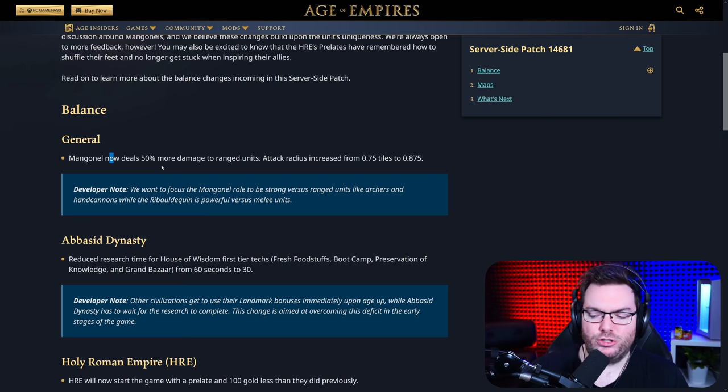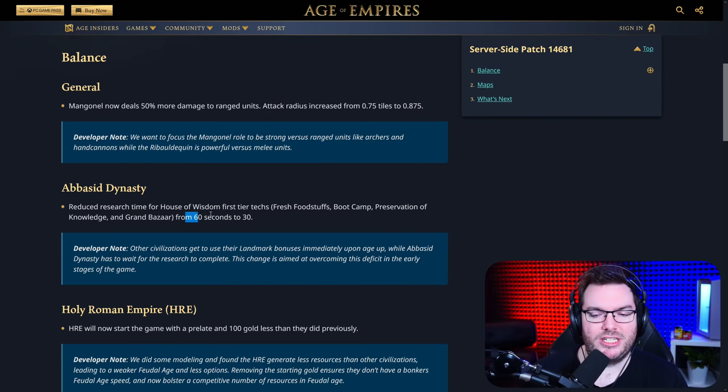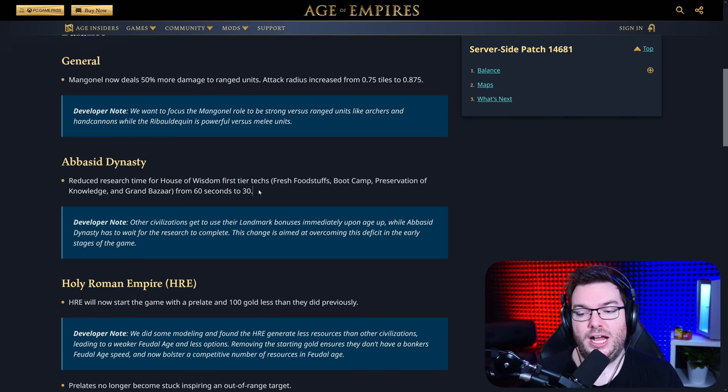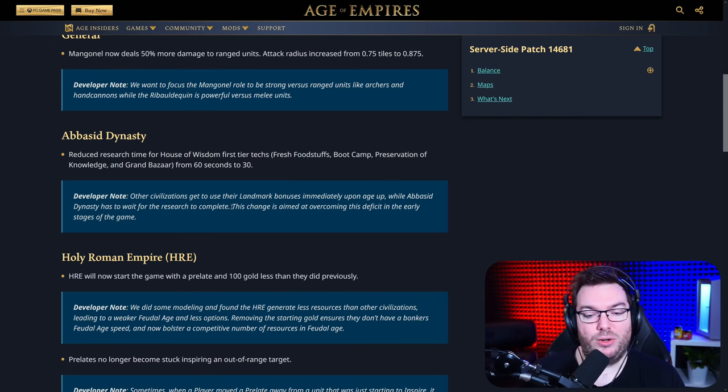The Manganel now has a specific role to counter ranged units. You're not going to see people making Manganels to deal with Palace Guards, Men-at-Arms, or Horsemen. You're going to see them very specifically — if someone starts massing up crossbows, now all of a sudden you've got a counter to them. 10 out of 10 change. For Abbasid Dynasty, it's great to see this change as well. Fresh Food Stuff is going to be coming in 30 seconds earlier, cheaper villagers coming in a little earlier too. That covers everything in the first tier: Boot Camp, Preservation of Knowledge, and Grand Bazaar.